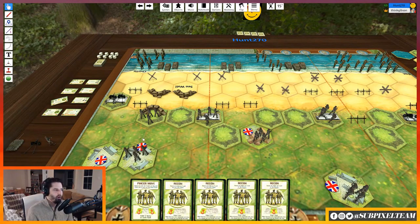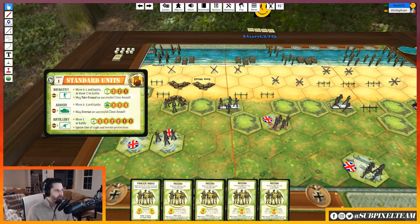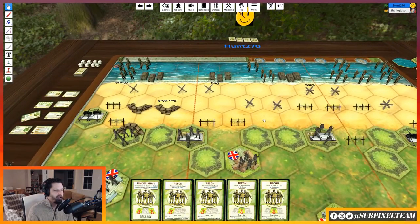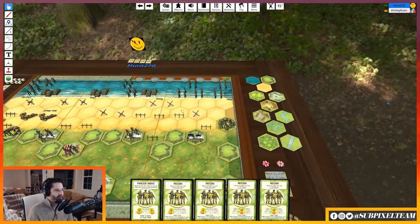That means if this infantry unit is firing, it's 3 dice, 2 dice, 1 dice. So however far you are away from it determines how you roll to hit. Armor is pretty good because that's 3, 3, 3 — so if it's within 3 hexes, you're rolling 3 dice against it. Artillery is 3, 3, 2, 2, 1, 1. So that means it has a range of 6, and you do 3 die, 3 die, 2 die, 2 die, 1 die, 1 die.